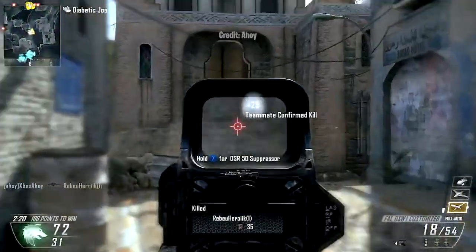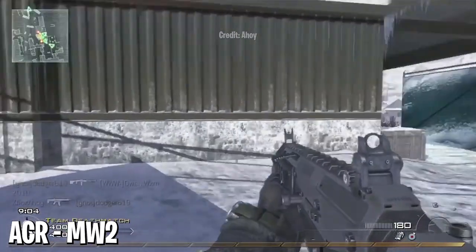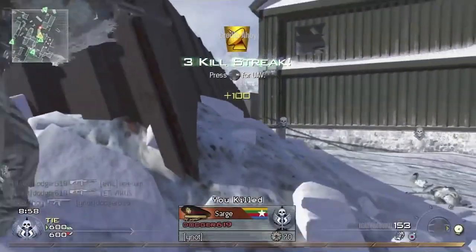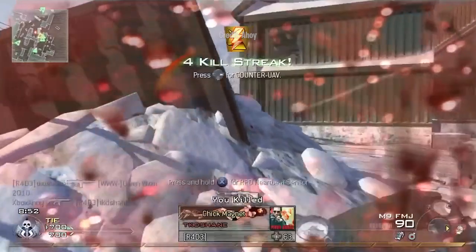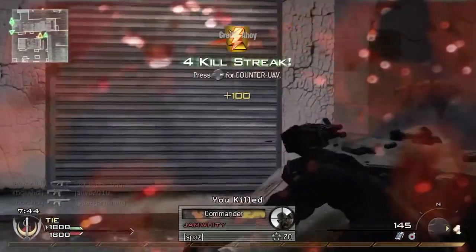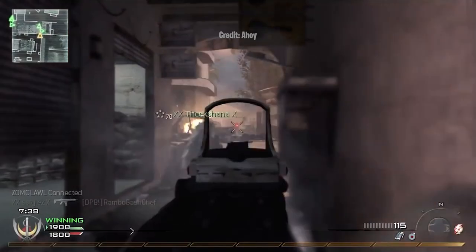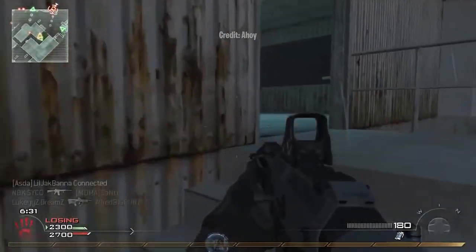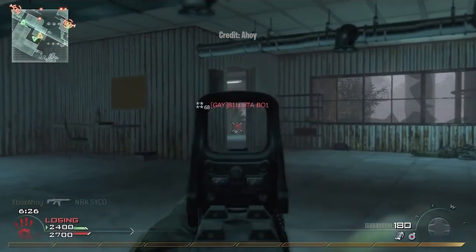Speaking of monsters — number 12, the ACR in Modern Warfare 2. You may want to punch me for putting it this low, but there are literally hundreds of assault rifles in COD history now, so putting it at number 12 out of every single one of them is a good spot. Laserbeam — we already know. No recoil, hit like a truck, Stopping Power. Dropping people from across the map like you were playing a point-and-click adventure game instead of a first-person shooter — that's what the experience with the ACR was like. Some people still insist it's the best assault rifle in COD history. I'm not going to disagree with those claims — I just have a different opinion today.